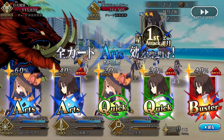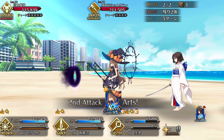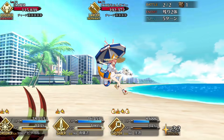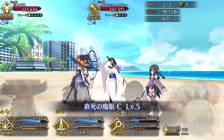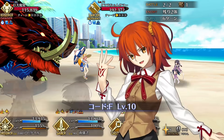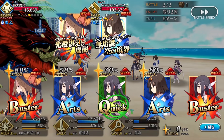Miyu also has self-buffing skills, most notably her first skill, Cheerful Type Mystic Code, which buffs her arts card effectiveness by 30% for 3 turns and gives her a 30% crit buff for 3 turns or 3 hits. This is a confusing skill because it's not targetable, and Miyu doesn't really benefit from the crit buff due to her low damage and star weight. However, the arts buff is very useful for boosting her NP gain, and since most of her deck is arts cards, she gets a lot of mileage from this high uptime buff. Finally, Maiden's Willpower grants her guts and a one-time debuff immunity for 3 turns — solid hard defense that Miyu desperately needs, and the debuff immunity can help in challenge quests where enemies spam debuffs.